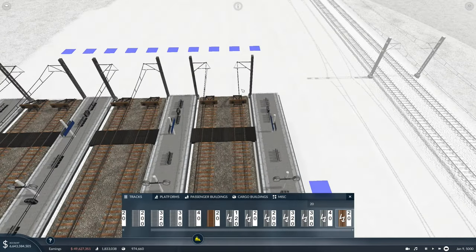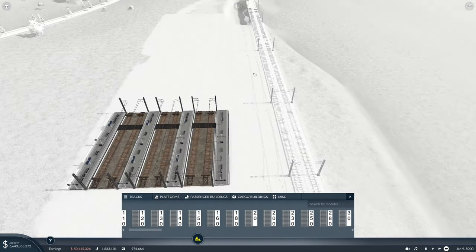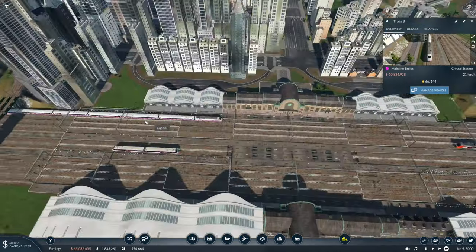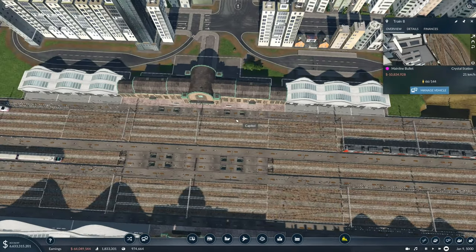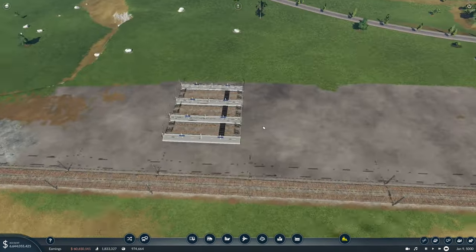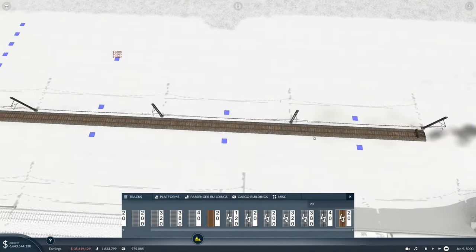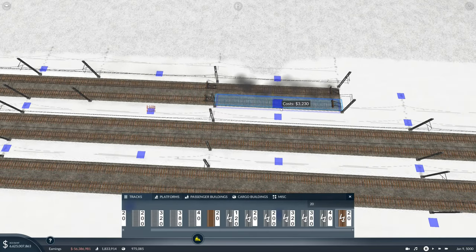Next thing is to extend these tracks to the length of the longest train on the route. In my case that's going to be the ICE, which runs on my mainline bullet slash cross country service. This train takes the whole length of this station, so that's going to be one, two, three, four, five, six lengths of track. So we've got to add this to the depot as well — one, two, three, four, five and six — and do this for all of them. If the game is being a bit laggy while you do this, press pause and it really helps.